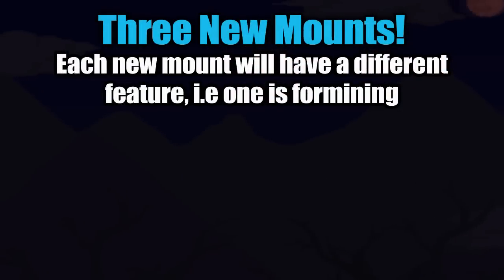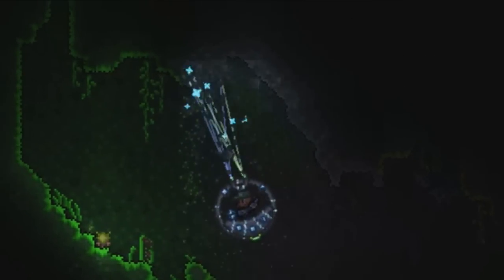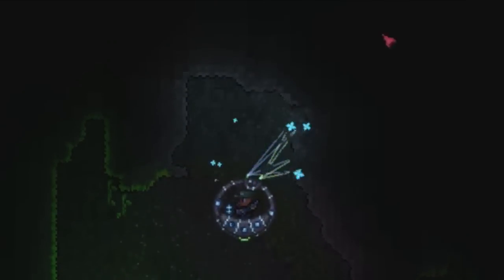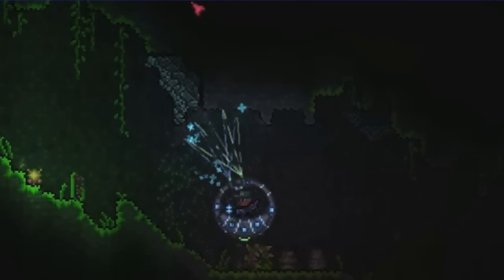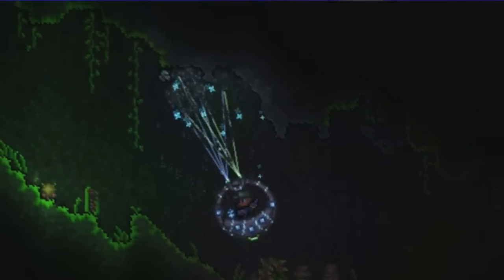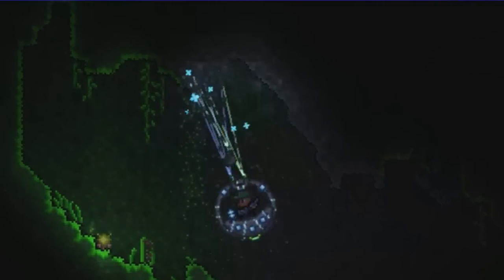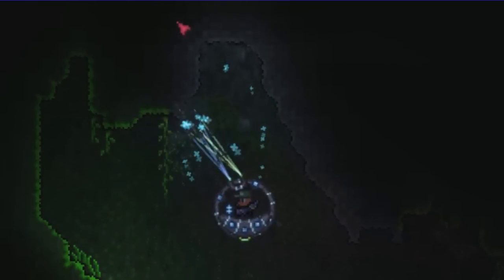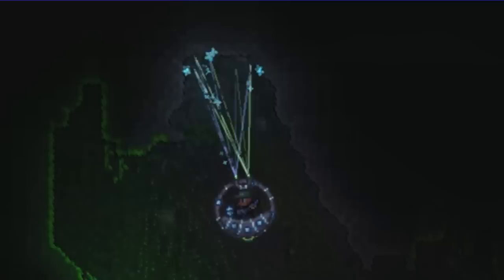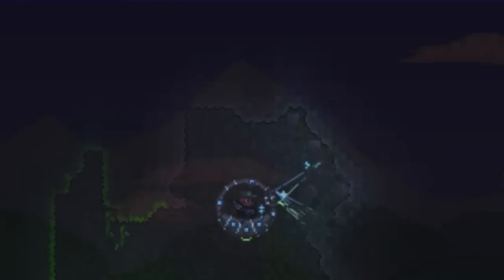We also know that there are going to be three new mounts, each with a different feature. One is for mining — just look at how quickly that mount obliterates ore. If that lasts indefinitely you would literally be able to mine everything. There are going to be two more mounts with different purposes than mining, and I'm very interested to find out what they are.